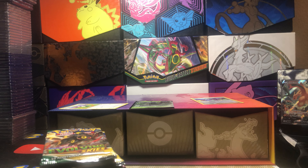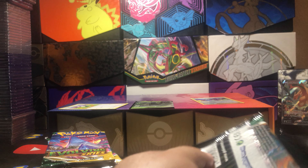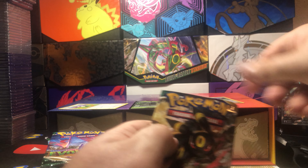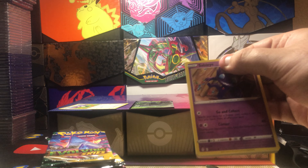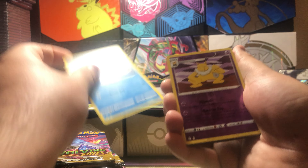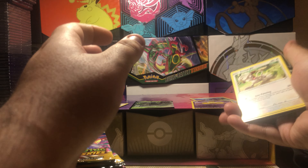Alright, so then we got our first of three Evolving Skies. As we all know, the big card out of that is the Alt Art Umbreon VMAX — who knows. Stable Eye, Teddiursa, Marill, Zora, Tentacool, Hypno Reverse, and Smeargle Non-Holo.